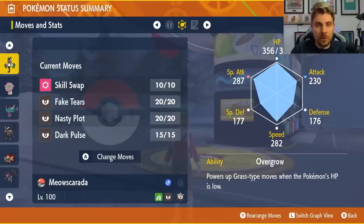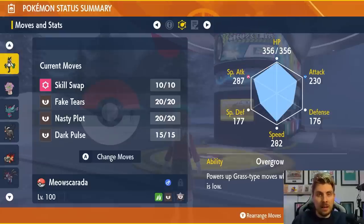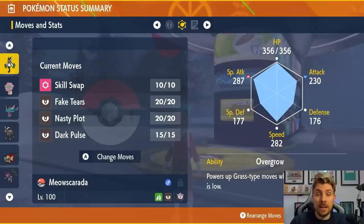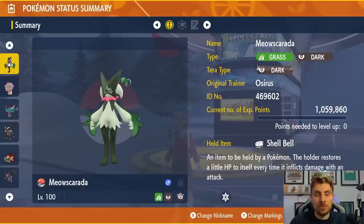We've seen Meowscarada perform very well in raids before. The Skill Swap is primarily there to steal Flash Fire from Typhlosion — though there are caveats: Typhlosion needs to have Flash Fire, and no shields can go up on turn one. But if we get the Skill Swap off turn one, we steal that Flash Fire, become immune to Fire-type attacks for the remainder of the raid, then go for Fake Tears, Nasty Plot setup, and fire off Dark Pulses.